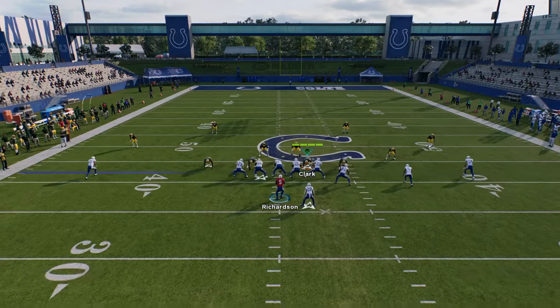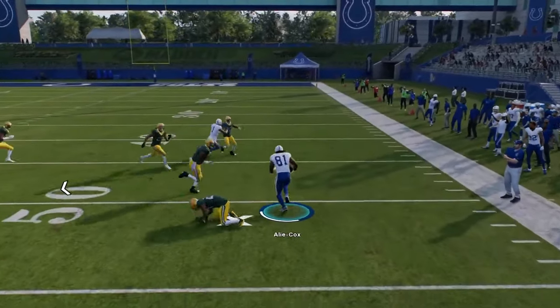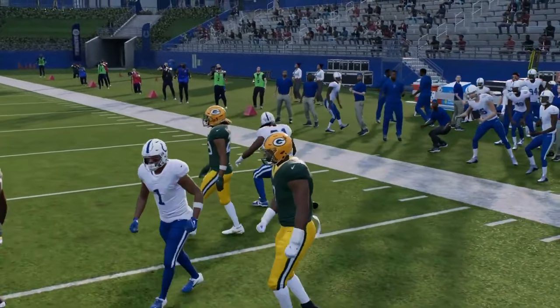It's got a good red zone. Take a look here — this RPO flat, you're just going to throw to this tight end and it's very hard to defend him, especially in the red zone. So Colts to me is the best playbook in the game.